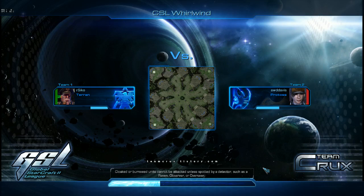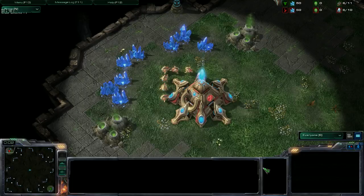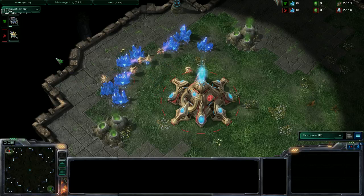This map was introduced into the map pool two seasons ago. It'd be cool to see it on ladder. Whirlwind might have been in there a couple seasons ago, then came Abyssal City last season, and now this season GSL Belshire vestige.